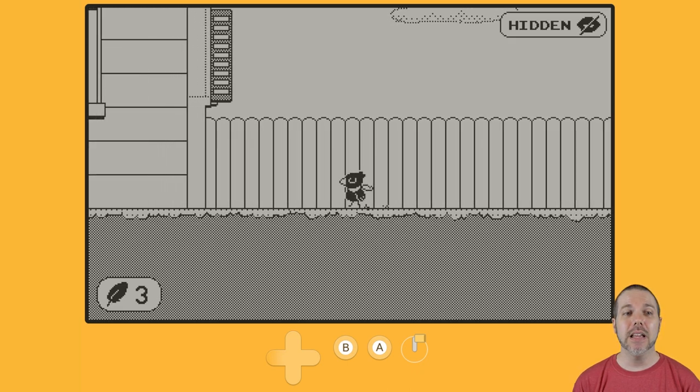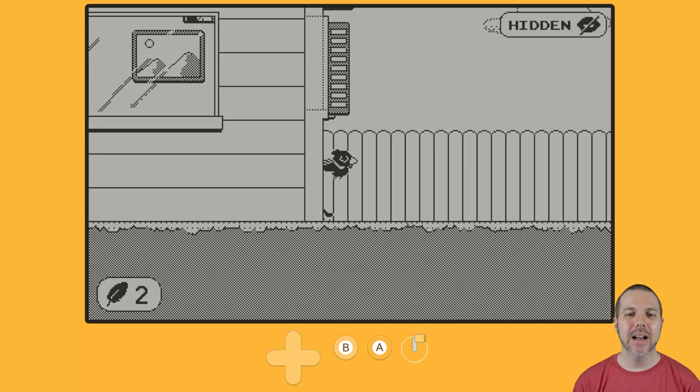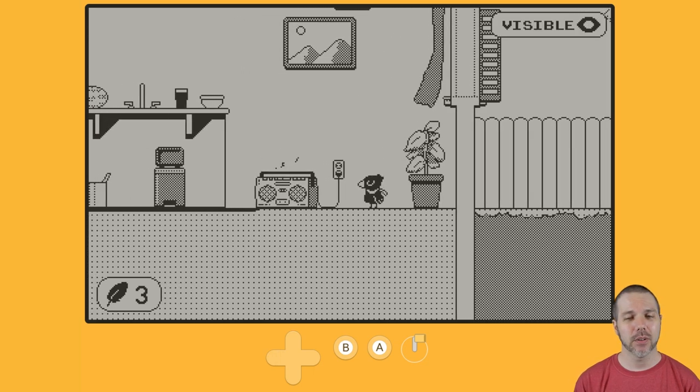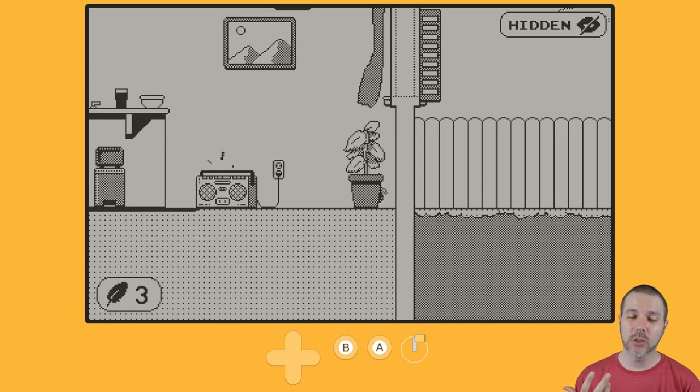So once I am in the house, once I have breached the perimeter, and I hide behind something, like say this plant, now I am hidden. If I walk out — visible. Much like the game Thief, it gives you a little indication of, alright, can people see you or not? And of course, if they spot you, that's a problem.